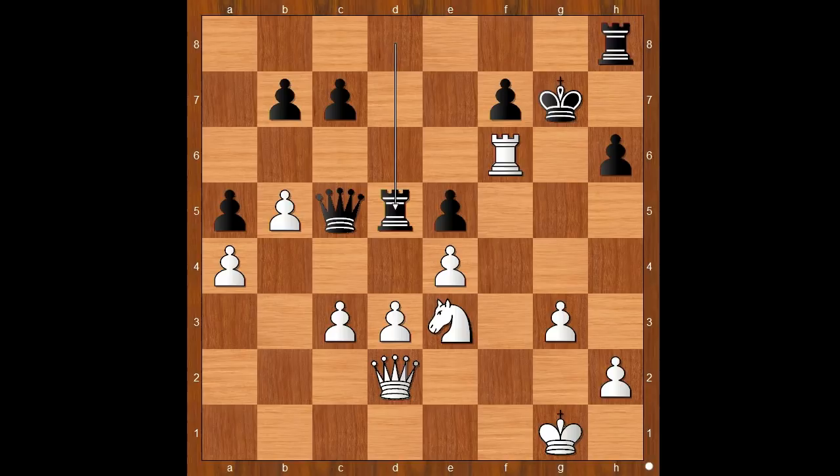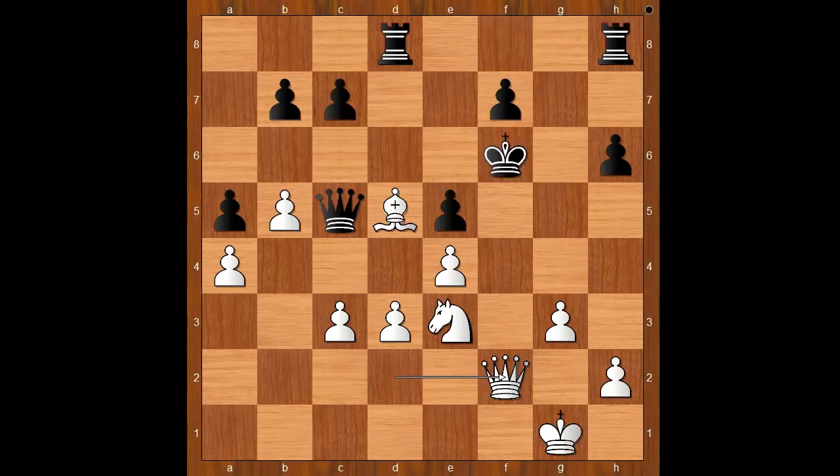Rook takes bishop. What happens if king takes rook now? If king takes rook, then queen to f2 check. After king to e7, queen takes pawn check, king to d6, queen to e6 check — mate.